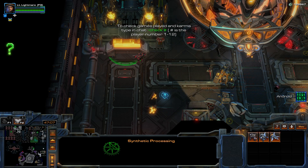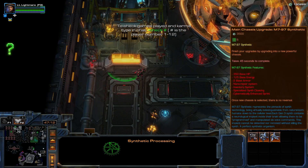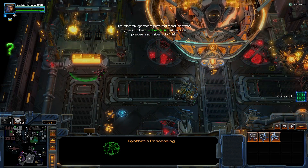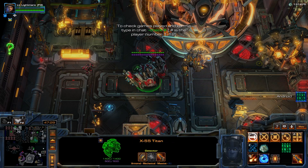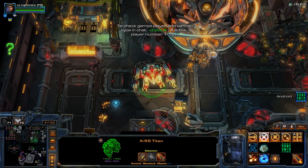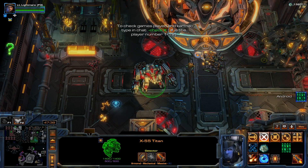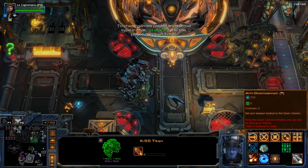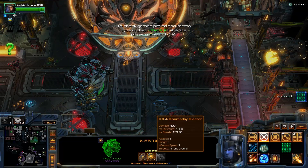As you know, the Android currently has three chassis selectable in-game. However, there is a fourth chassis that can only be spawned with developer commands. This is the X55 Titan, which was planned to be added at some point but was later removed because it was too OP. For example, it has an auto attack with four limited uses, but each of these auto attacks is equivalent to a remote mine explosion.